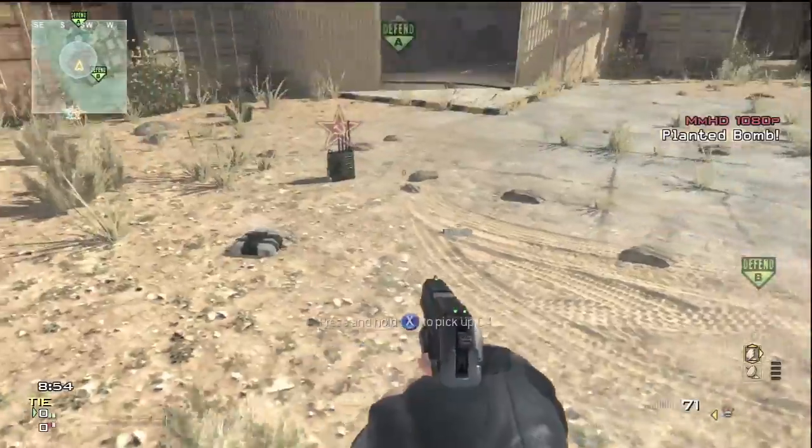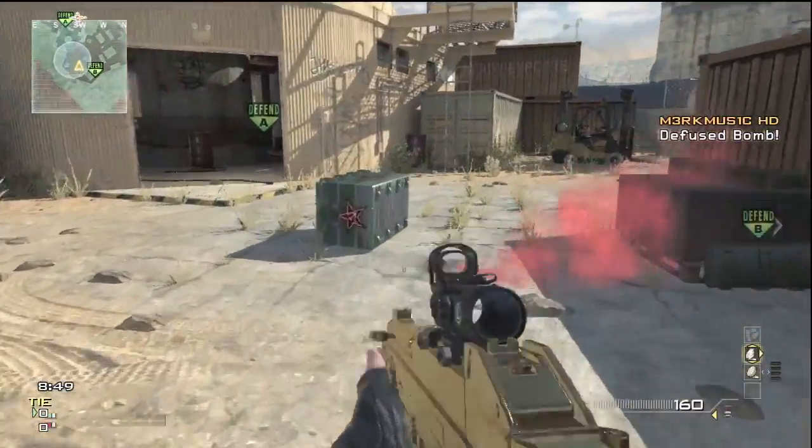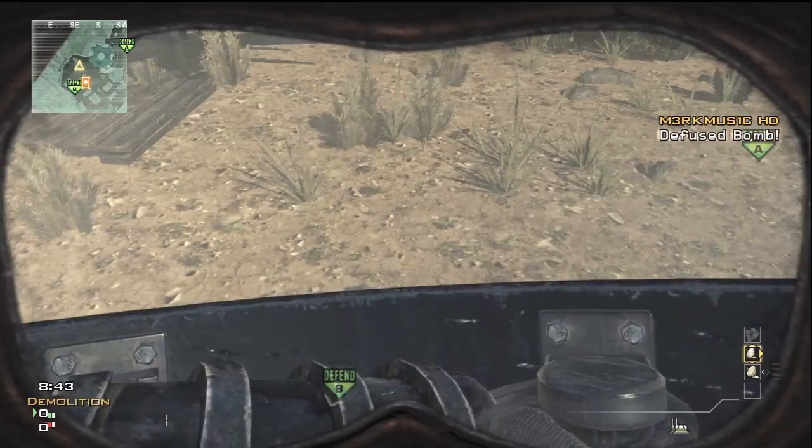Basically all you need to do is, as you call in your Juggernaut suit, put down your tactical equipment, wait for the Juggernaut to come in, pick up the suit, and then pick up the equipment. You're going to see that the smoke grenade has changed to two Portable Radars.